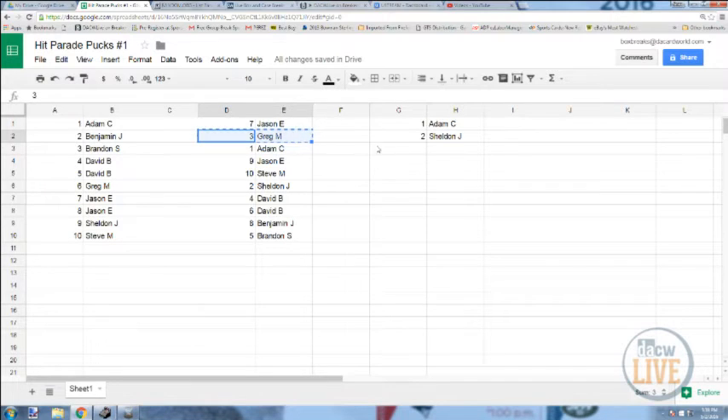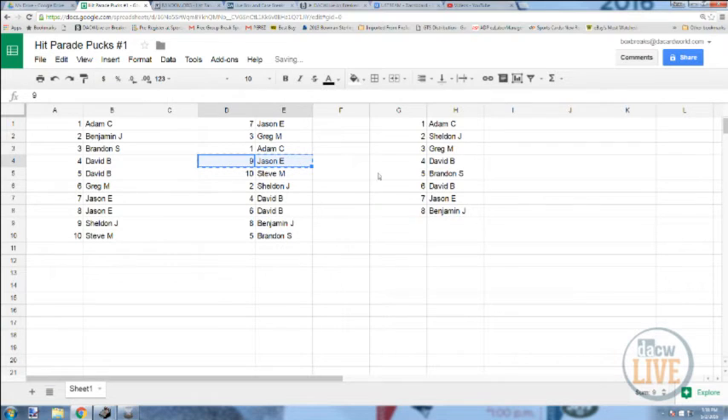Brandon with the fifth, David B with the sixth, seven for Jason, eight for Ben, nine for Jason, and ten for Steve. I'll send out an email to all of you with a draft list, the order, and the video link. Just shoot me an email back with the pucks you'd like in order — don't leave any off, because you never know what someone may pick over you. Drafts tomorrow at 5. Nice break, guys!